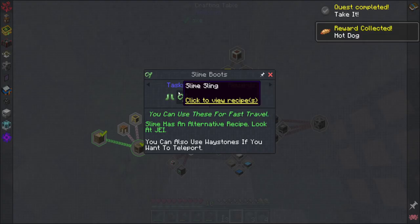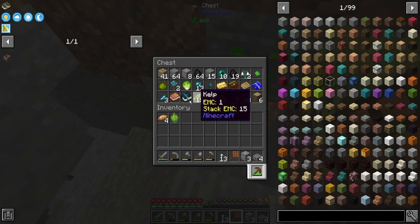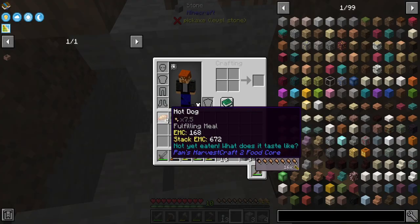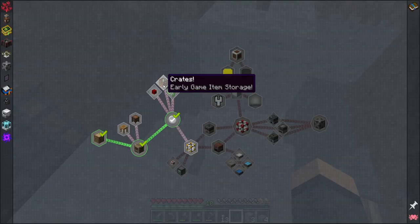Slime boots — how much slime did I end up with? 20. Probably not enough, but there is a slime island not too far away from here, so great for that. Let's see what else we got going on here. Crates — early game storage.